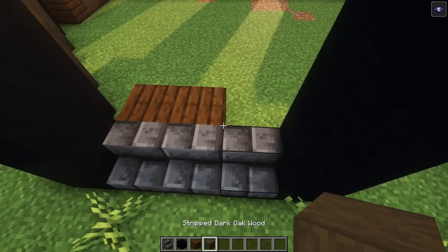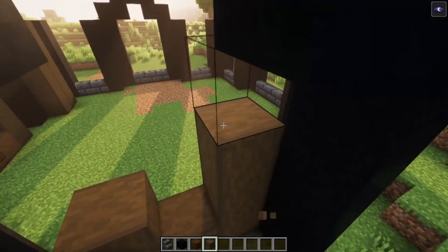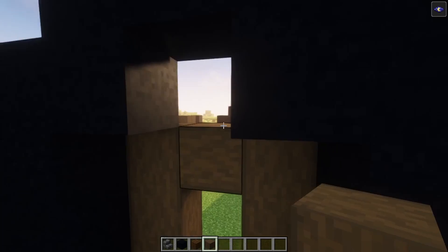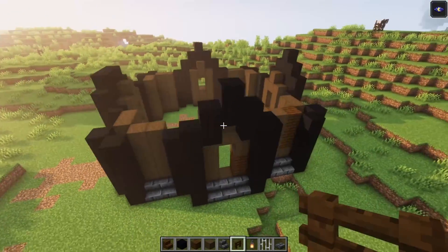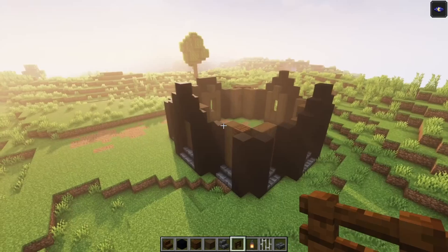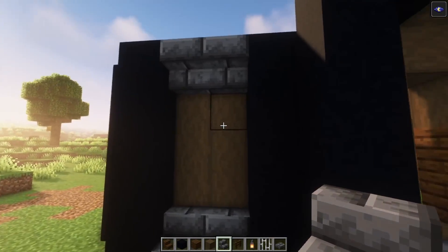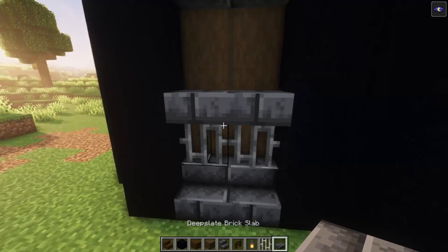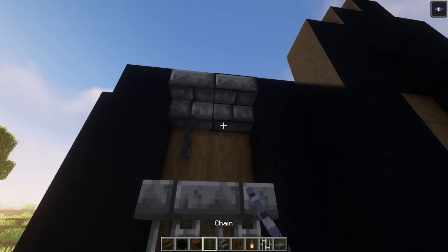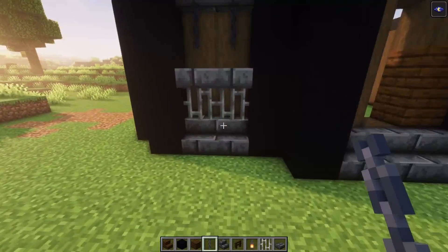So let's fill this in like normal, then you want to make sure that you have two blocks of space. Once you've built up each side, you will end up with something looking like this. Now we are going to decorate the windows: start off with some stairs, then add your deep slate on top and take two chains and place them on the sides. Do this for each one.